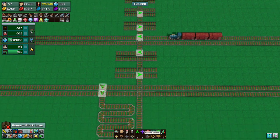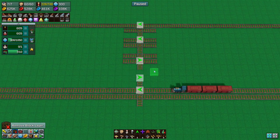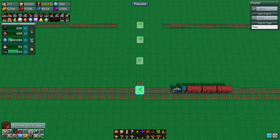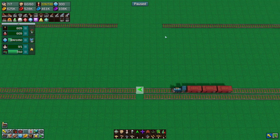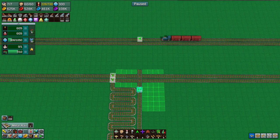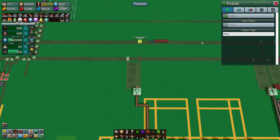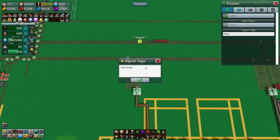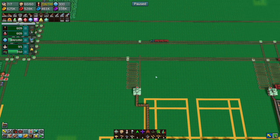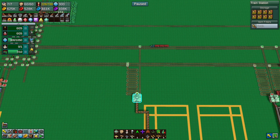I also want to remove all this in here — we're going to do that now. Okay, removing all that; it doesn't need to be here, it is completely redundant. The only place grain goes to right now is town four, and this would be a four drop-off.